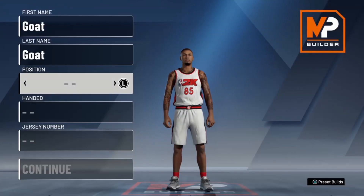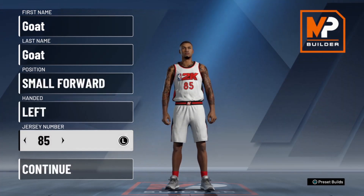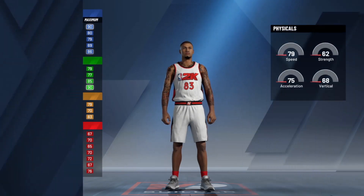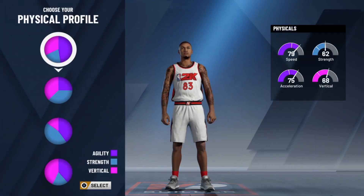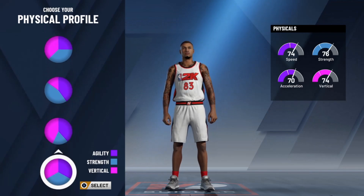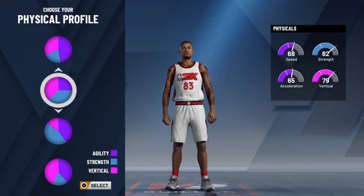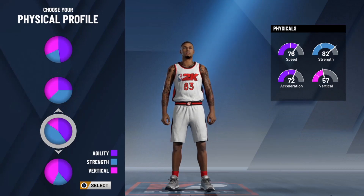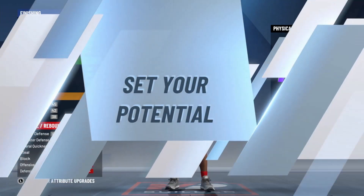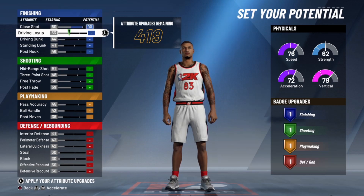The next build is a slept-on build that a lot of people don't really make — it's the Mid-Range Finisher. It's basically a Kobe Bryant as a small forward. You can do everything: defend, shoot threes, take it to the paint, dribble and break ankles. You even have a post game with this build. If you know how to play in the post and time your meter, you have a post game to look forward to in 2v2s.